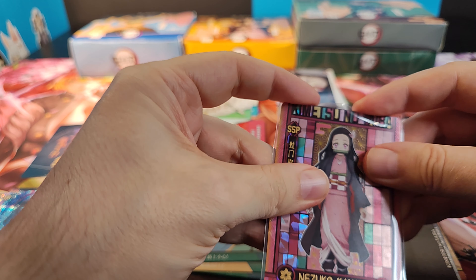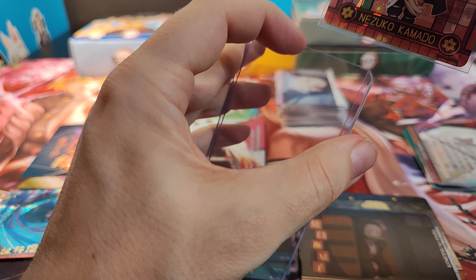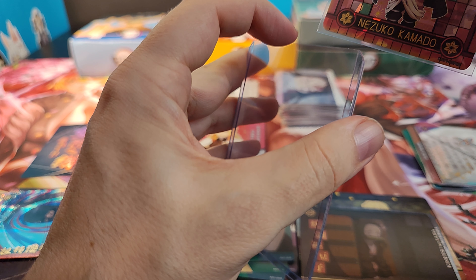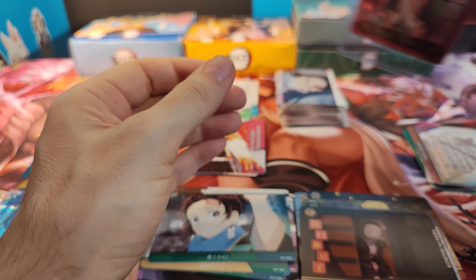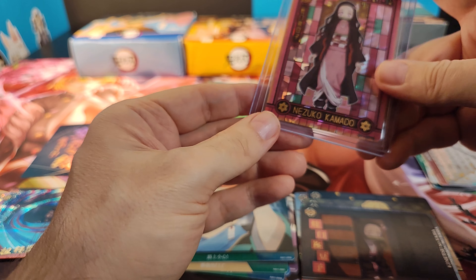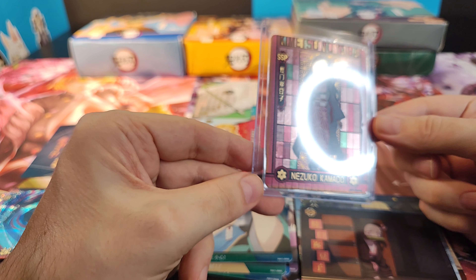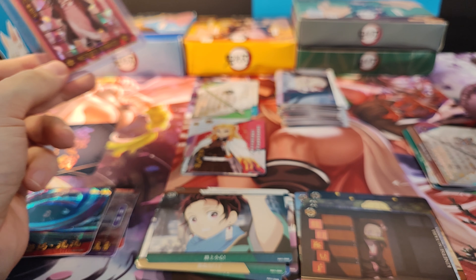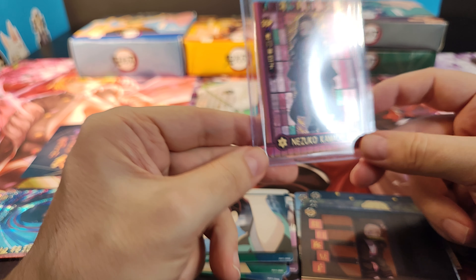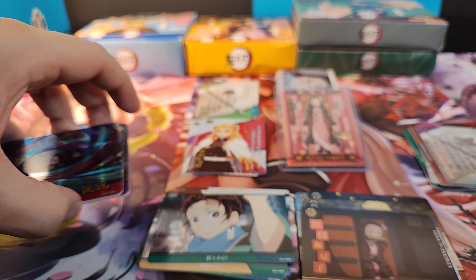Nezuko — SSP. And we don't do this often; it's only the second time on the channel. It's a bit crooked, I'll have to fix that. Nezuko — maybe the best character I could hope for. She's still in the background. Best card I could hope for from this set. Sometimes you do get lucky, I guess. Let's focus on her.